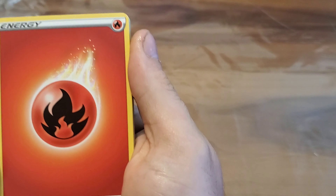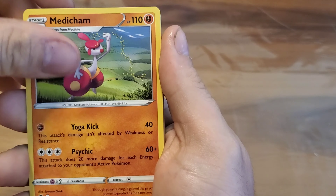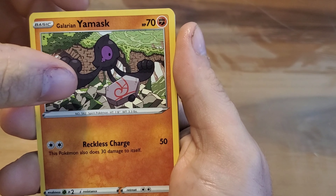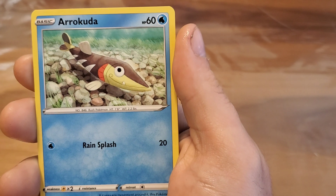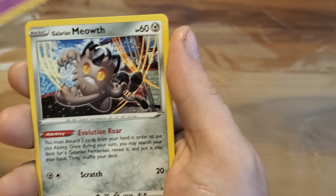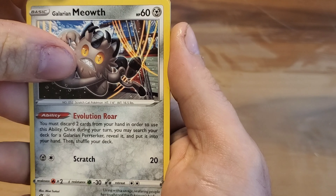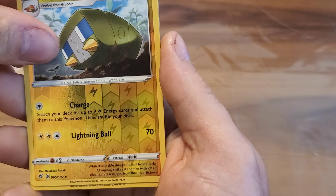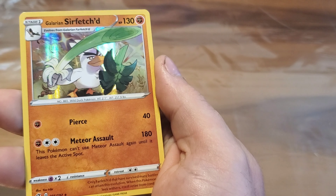We'll see what we get out of the third one. Code card. We're going to start off with the Fire Energy this time. Metang, Poké Ball, Pelipper, Galarian Yamask, Applin, Arrokuda, Hatenna — Galarian Meowth with the reverse holo — Charjabug. Okay, with a holo Galarian Sirfetch'd. So that's a holo rare, which is not that great.